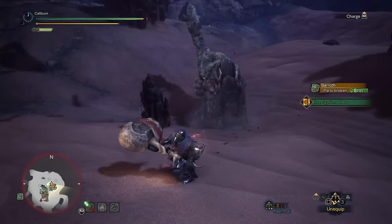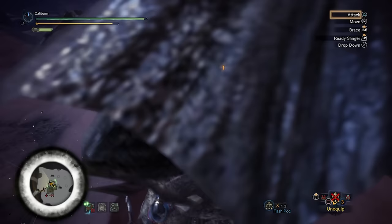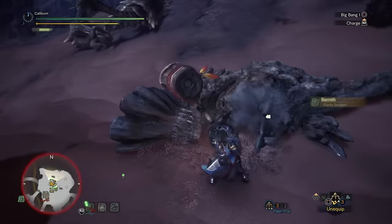After Pukei-Pukei, you'll get access to a new locale and your next assigned quest in Wild Spire Wastes to hunt a Barroth. Barroth has a decent offering with the Carapace Sledge 1. You can build it now, but it's very close in power to the Kulu Beak 1. The path is simple: build a new Bone Bludgeon 1 and upgrade it to a Bone Bludgeon 2, then upgrade it again into a Carapace Sledge 1. You should build this as it's very good later, but for now shelf it and stick with the Kulu Beak 1.